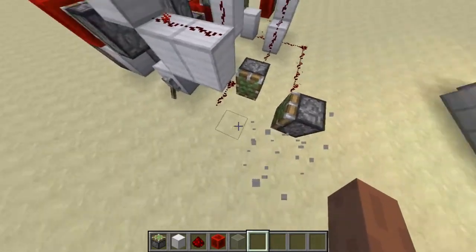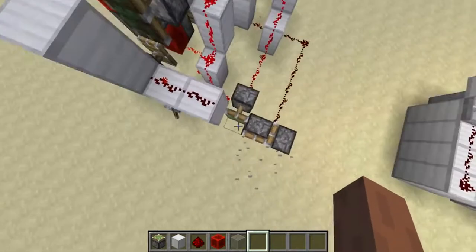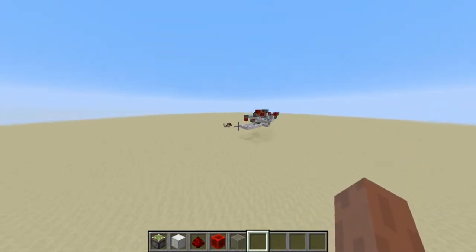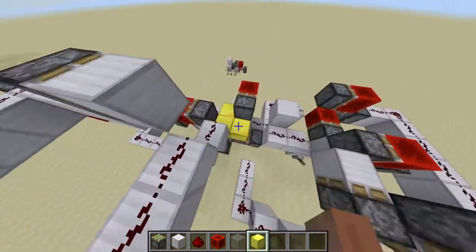This piston head is here instantly, even though it should normally take two game ticks — it's there instantly because it's instantly dropped by this piston. And the other interesting effect I have is this contraption right here.